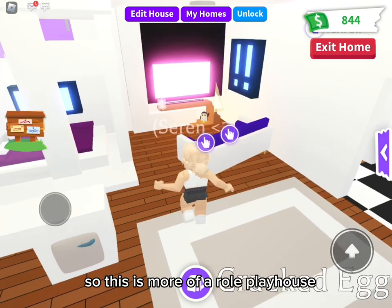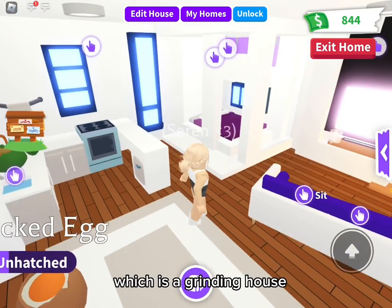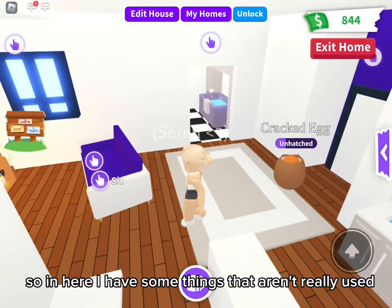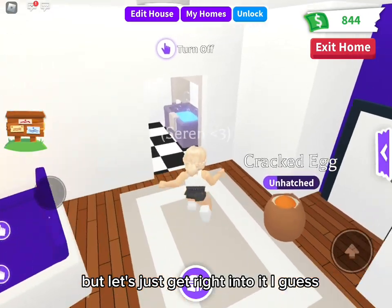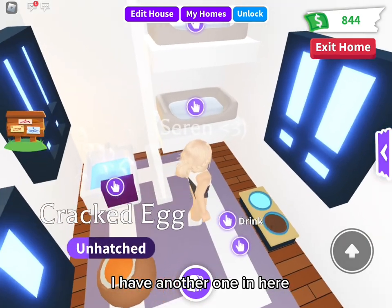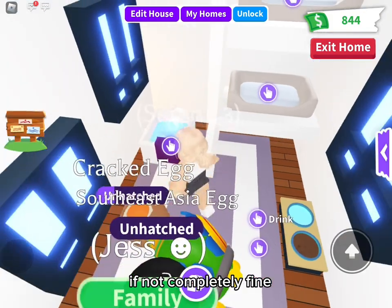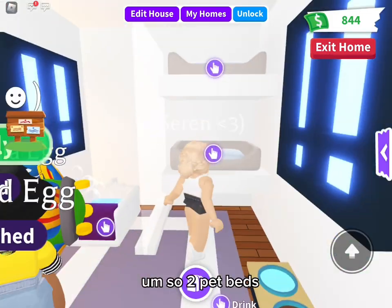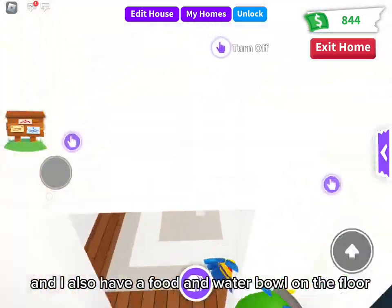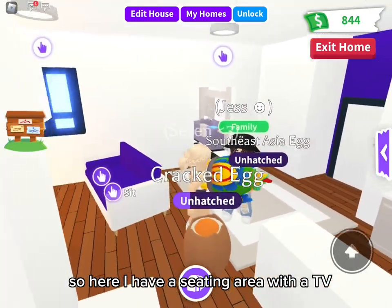This is more of a roleplay and decorative house, unlike Jess's which is a grinding house. In here I have some things that aren't really used but let's get into it. Over here I have a bathtub, and I have another one in the pet room. Two of everything is good if you play with friends a lot. I also have two pet beds and a food and water bowl on the floor.